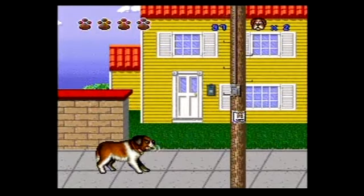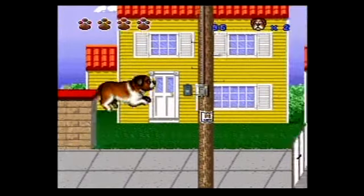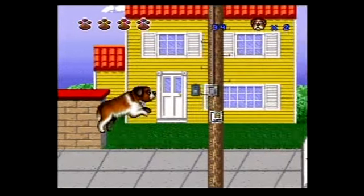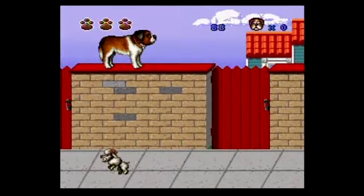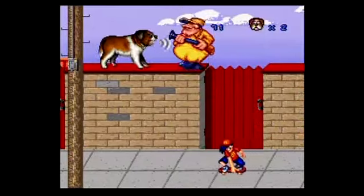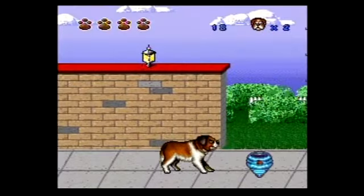In the game, you're Beethoven looking for his puppies who are missing. In your way are multiple enemies, such as skateboarding blue-haired kids, little demon-possessed poodles, dog catchers, and the Tasmanian Devil. No, wait — that's a cat.